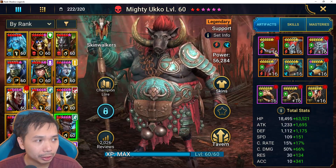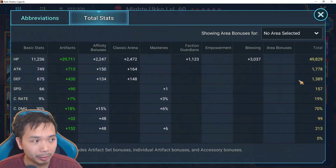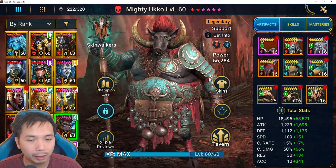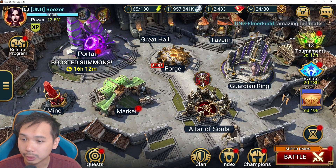My provoke gear isn't the best but we managed to get him above 250 speed with 80K HP and enough Hydra accuracy to land debuffs. I mainly use him in Brutal. Let's hop over to some arena action with the Stun Set Ukko and I'll show you guys how annoying he can be.